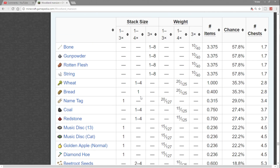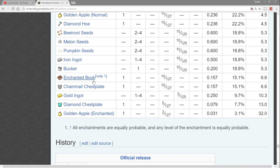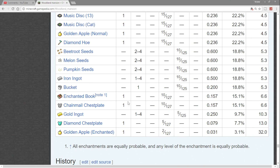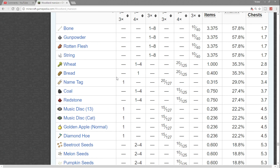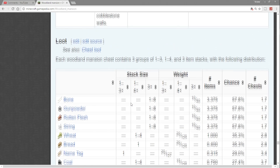Now here's the loot table — these are the different types of loot you can find in the woodland mansion. Scrolling to the good stuff: you can get enchanted books, which are pretty good. The weight and stack size means you'll typically get one enchanted book per chest. You can also get name tags, music discs, and regular golden apples, but not enchanted golden apples.